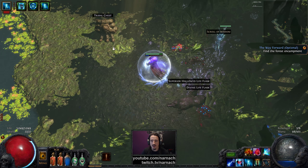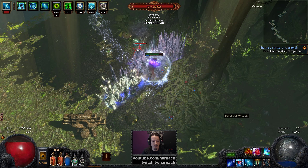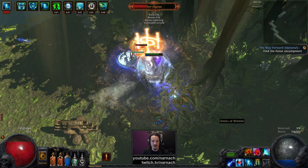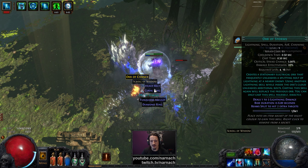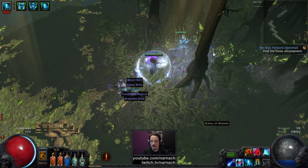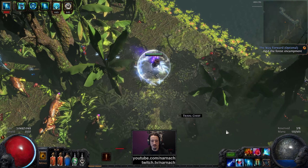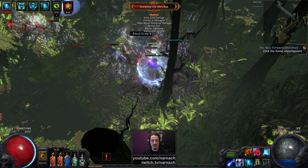We got the 'guarded by magic monsters' prefix, which the game considers a downside, so we're going to get an upside: identified items. Which can be so much worse but is always so much more useful. Technically it's an upside, but it never really gets me all that excited.